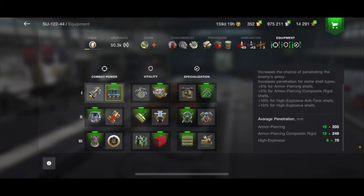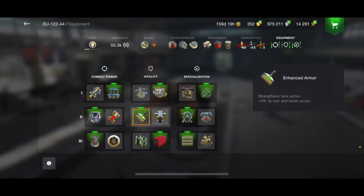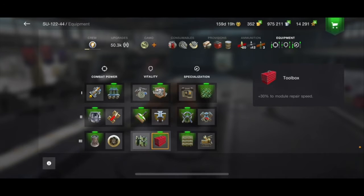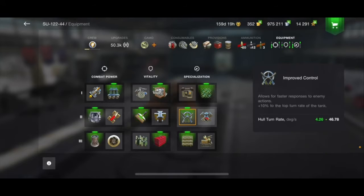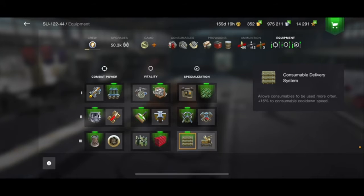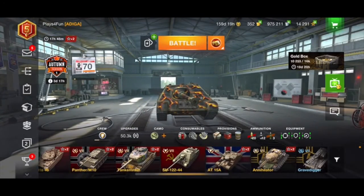I'm running a bit of HE because that HE with nearly 625 alpha can be monstrous. For equipment, you're going to run calibrated shells because 10 extra penetration is amazing. You're going to want enhanced gun rammer and vertical stabilizer — this gun is very snappy, you can just turn around and pull the trigger and it'll probably go in. Defense system, enhanced armor, and definitely toolbox. I'm probably going to run camouflage net. Improved controls get you near 53 degrees per second turn rate so you can just turn around really quickly, and I'm probably going to go with high-speed turbos.